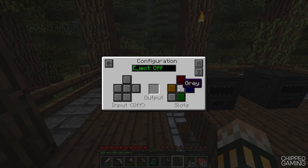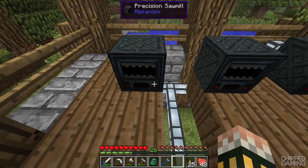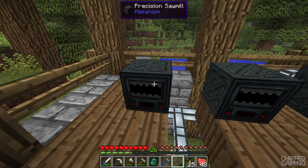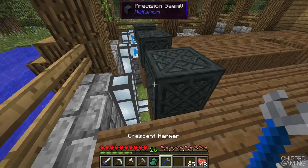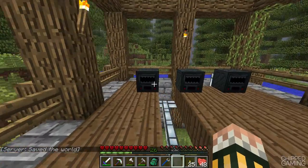If we go into this tab here we can turn all these to grey, and what we can do is turn auto eject on. This slot here should be the back where these pipes are. I'll turn this to red — so the input of the machine wants to be red — and that's going to bring it into the processing slot. So when we put items into this chest they should eventually end up in this sawmill just here.